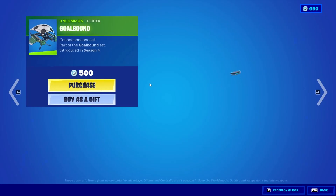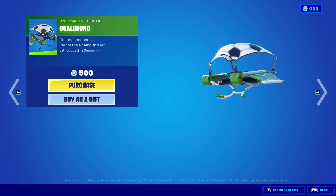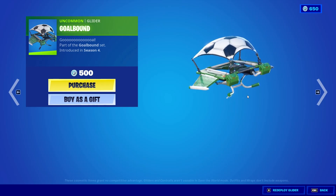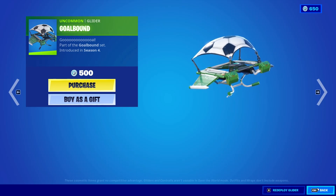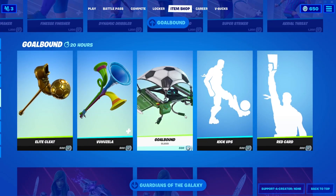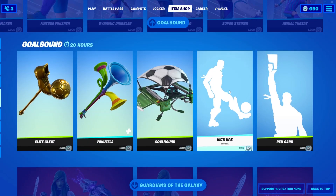You can hear so many different sounds coming from the pickaxe by hitting the ground or anything. Simple glider — basic glider. Quite football-themed skins have been introduced here. For 500 V-Bucks, if you want to buy this set, I recommend it — quite good for the V-Bucks.